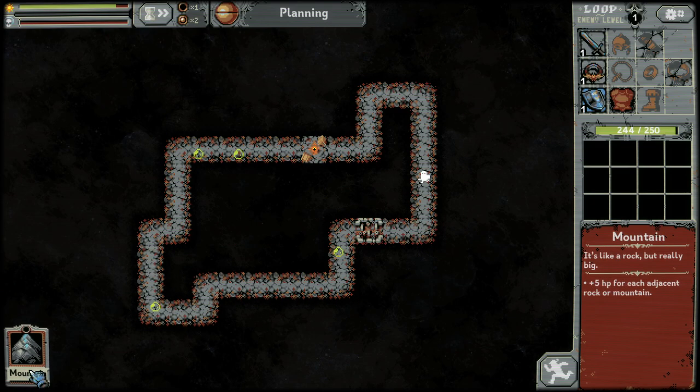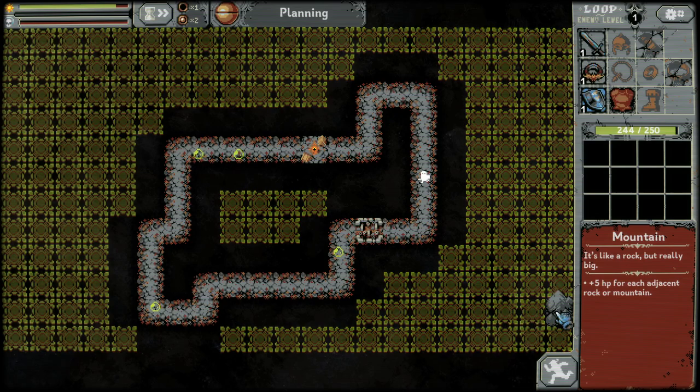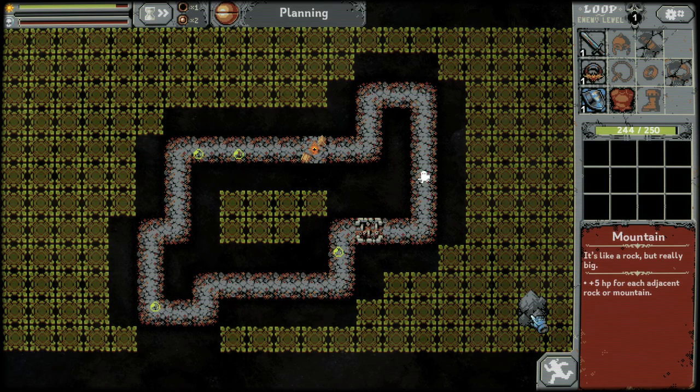When you grab a card, it will show you where you can play it. Now, since I've been playing this for a while, I can tell you that a 3x3 — like a 9-square of rocks and mountains — is a good thing to have because it gives you extra endpoints.